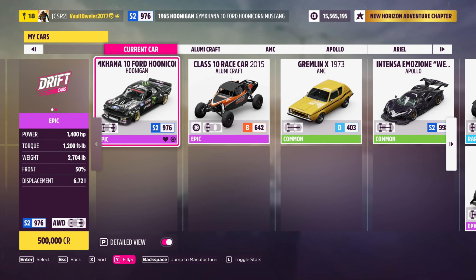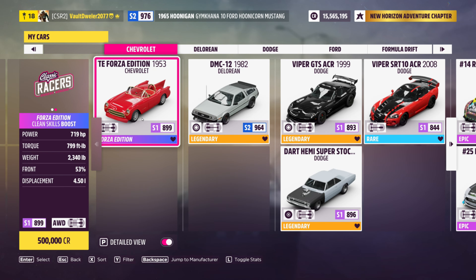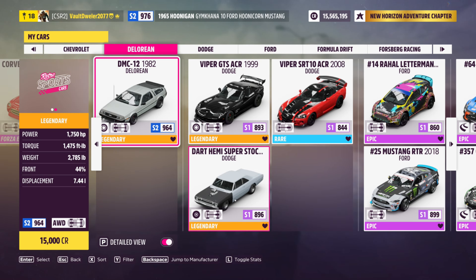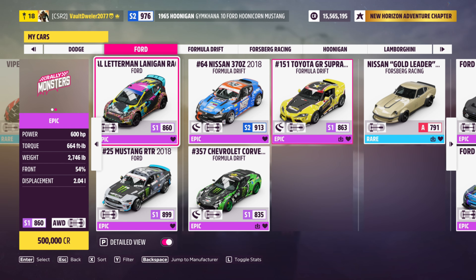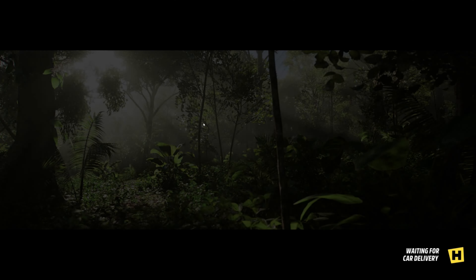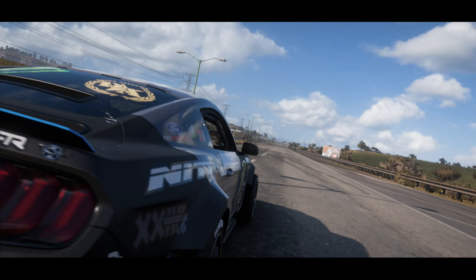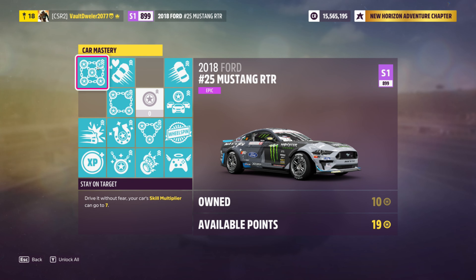Now, what cars can do this? There are quite a few cars in the game. The Forza Edition Corvette is times seven, the DeLorean times seven, the Viper GTS ACR 1999 — a barn find — is times six, some cars are times six as well, and all of the formula drift cars are times seven. The number 25 Mustang RTR — let's take a look — is actually times seven as well. The mastery you want is 'Stay on Target — Drive it Without Fear,' which takes your car skill multiplier up to times seven.